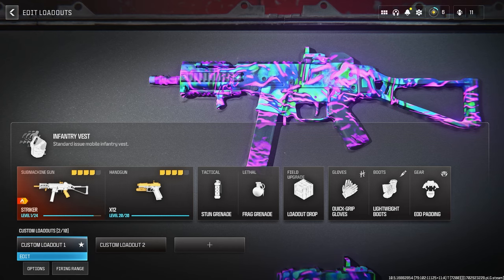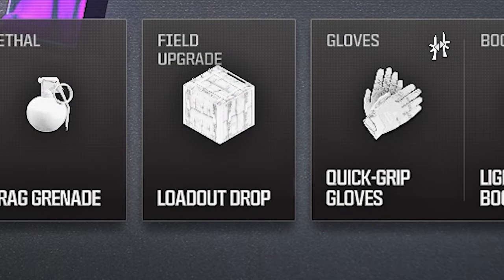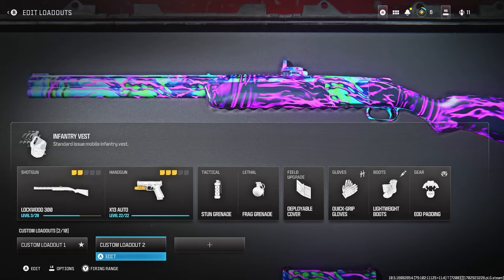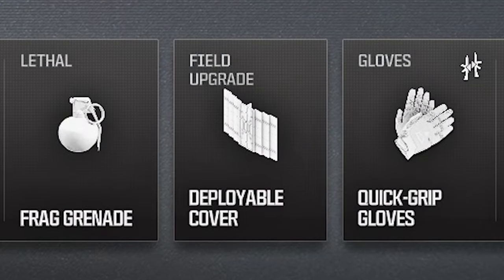Here is a crazy top-of-map glitch on Quarry in Modern Warfare 3. To do this glitch, all you're going to need is a normal gun and you want to have a loadout drop on your first class. You're also going to want to have a second class with a Lockwood shotgun and a barricade.